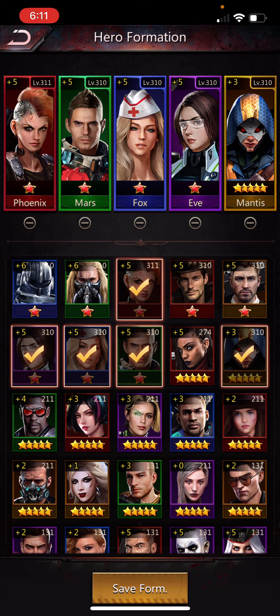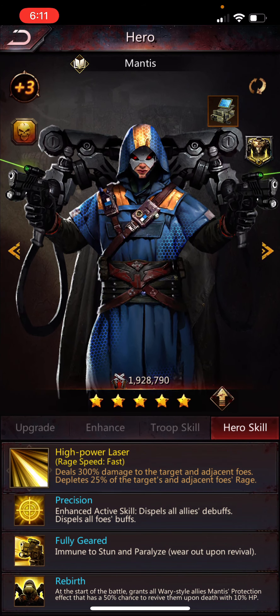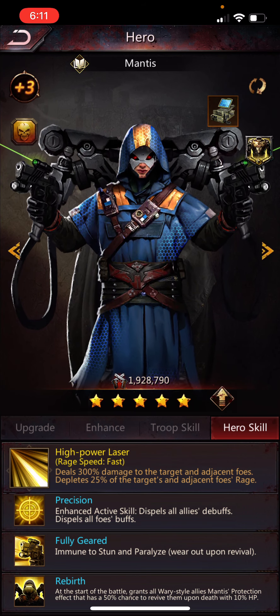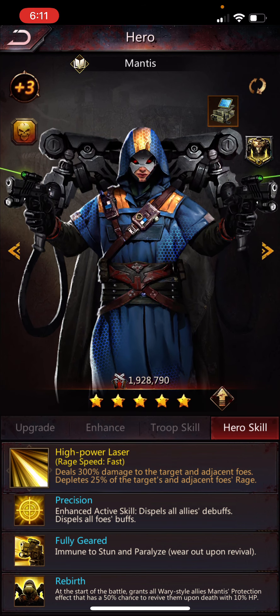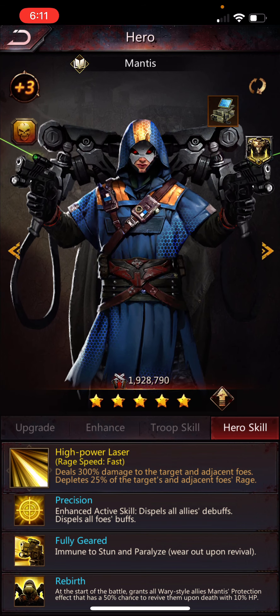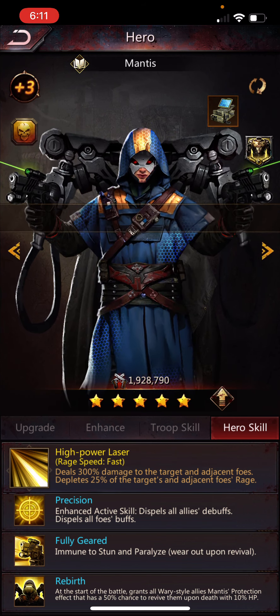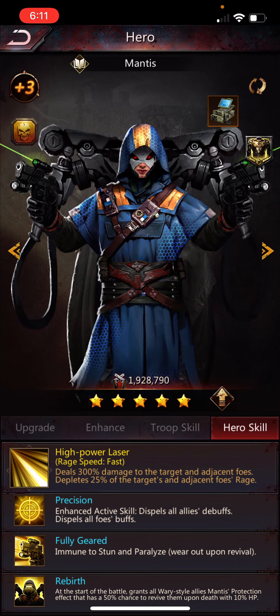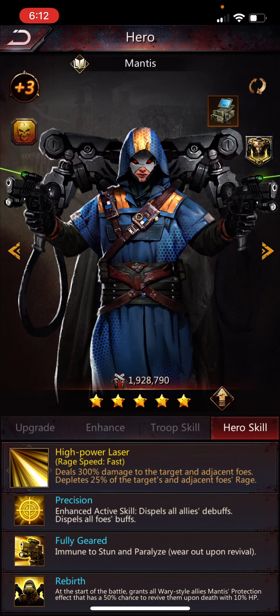Mantis is probably the best hero in Arena, along with Phoenix. I think Mantis and Phoenix are the two best heroes in Arena. Mantis screws up their rage. But again, look at all four hero skills. Mantis not only depletes the rage and does some damage — the damage isn't really that important — he also dispels all allies' debuffs and dispels all foes' buffs. So if they just used a Myers to raise their attack or a Fox to raise their defense, Mantis gets rid of that. He also dispels your debuffs, so if they used Agent X, McCarty, or Phoenix on you, he dispels all of that. He's also immune to stun and paralyze, which is good because there's a lot of Frame going around who can stun your team — they'll never stun Mantis. And he has a revival effect, which makes him pretty hard to kill.